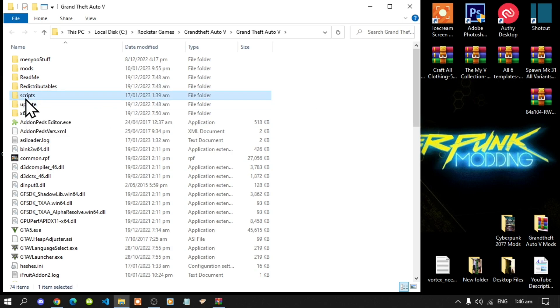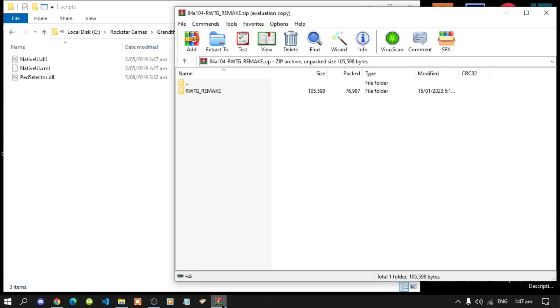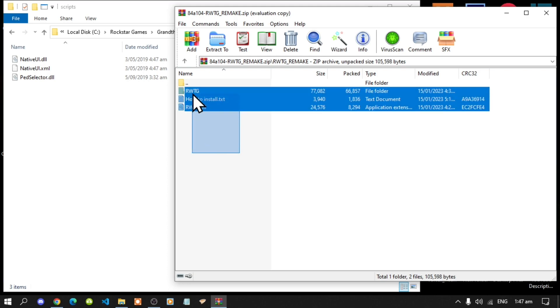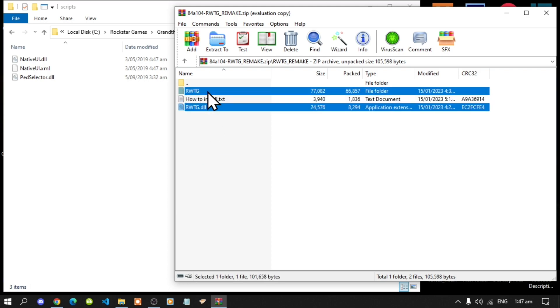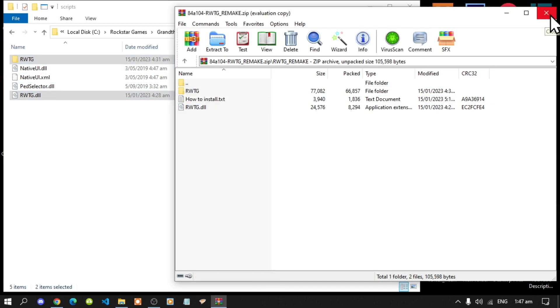Open up your scripts folder. I already have my NativeUI.dll and XML installed, so make sure you install the latest version first. Next, open up your mod extract folder, then open up the folder inside and select all the files and folders except for the text file, and drag them into your scripts folder. Then exit out of your extract folder.